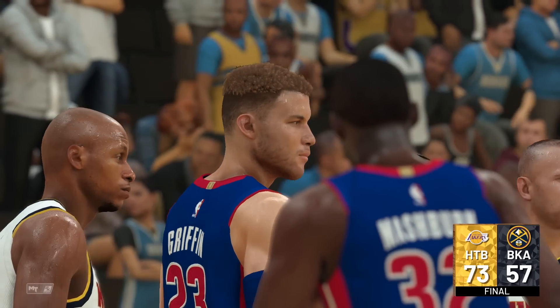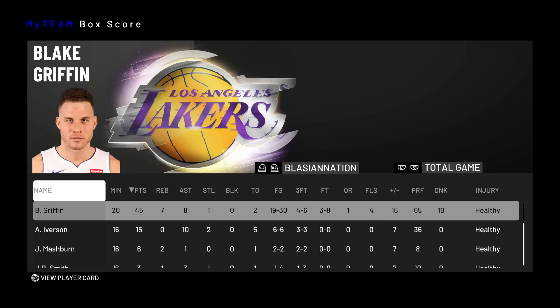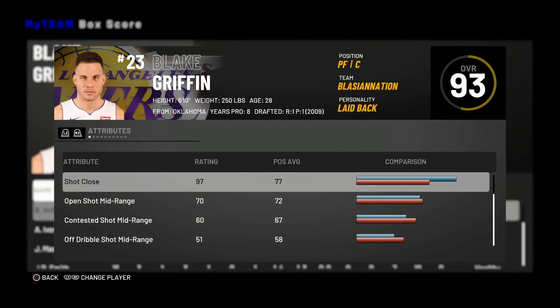Let's check out the stats and see our boy Diamond Blake perform. Blake Griffin came here to do one thing — show you how to play basketball. 45 points, 7 rebounds, 8 assists — so close to a triple double. One steal, only two turnovers, playing all 20 minutes. 19 for 30 from the field, four for six from three which is amazing, and three for eight from the free throw line — which is indeed the card's weakness. This card hoops way more than I initially thought.